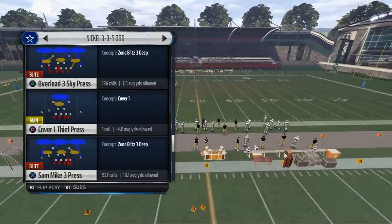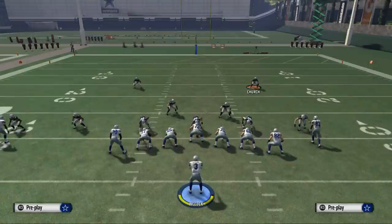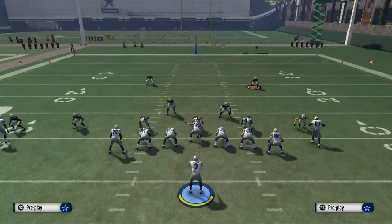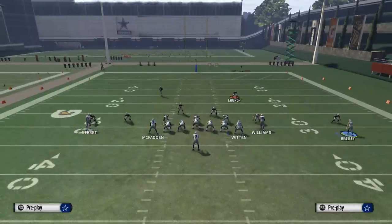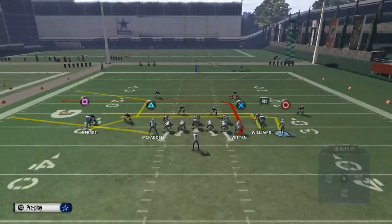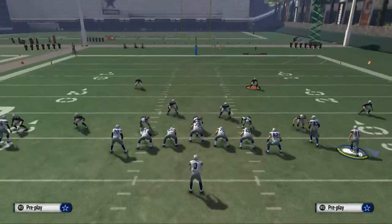We'll show you just basic pressures against a Nickel — this is pressure that does work. What we want to do with Drive Unders: first, we want to motion Beasley into the inside, and the next thing we want to do is take Williams and place him on a drag pattern.